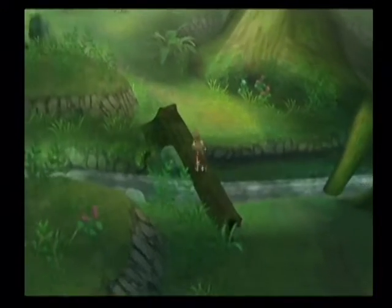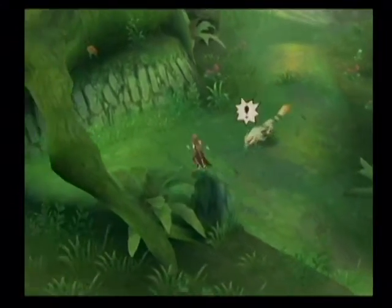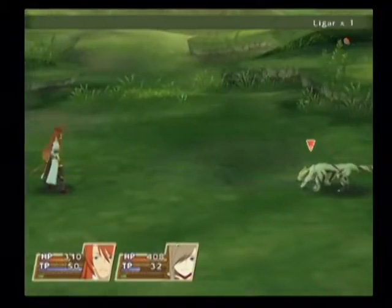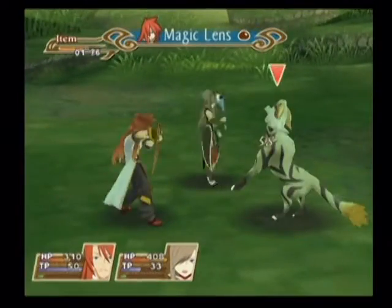Now obviously this is optional. I got turned around. Either way, that's our first Liger. Get some magic lenses first, so this one's for free — I'll destroy you. They're actually the normal wolf enemy, except a little bit stronger and they resist fire for some reason.